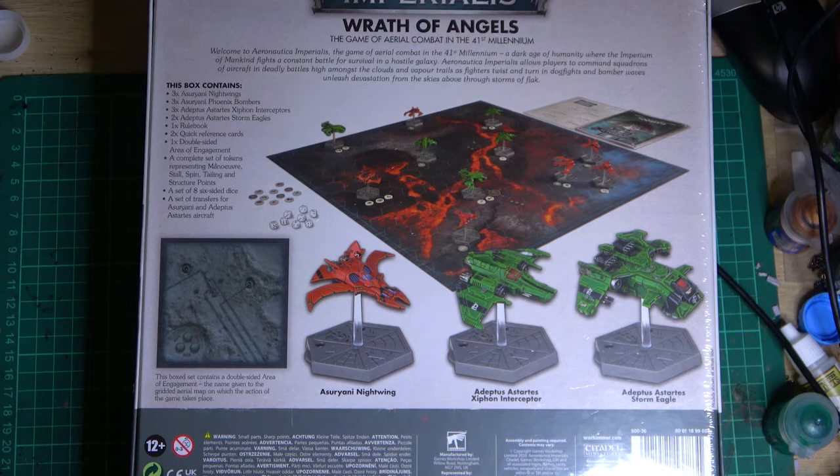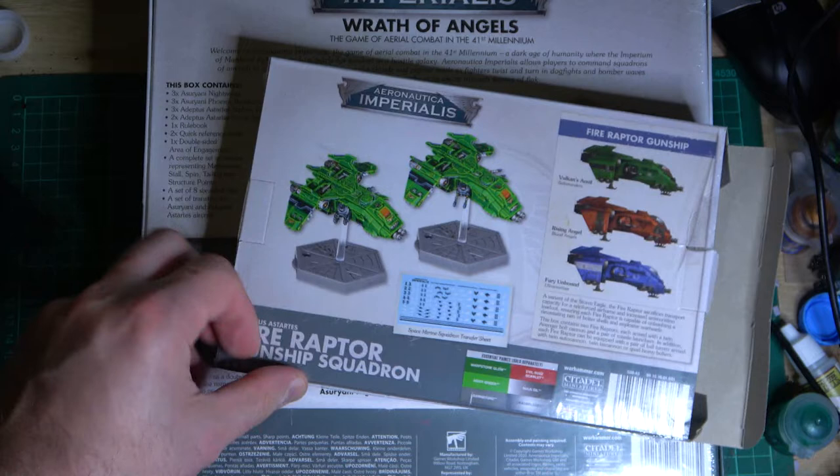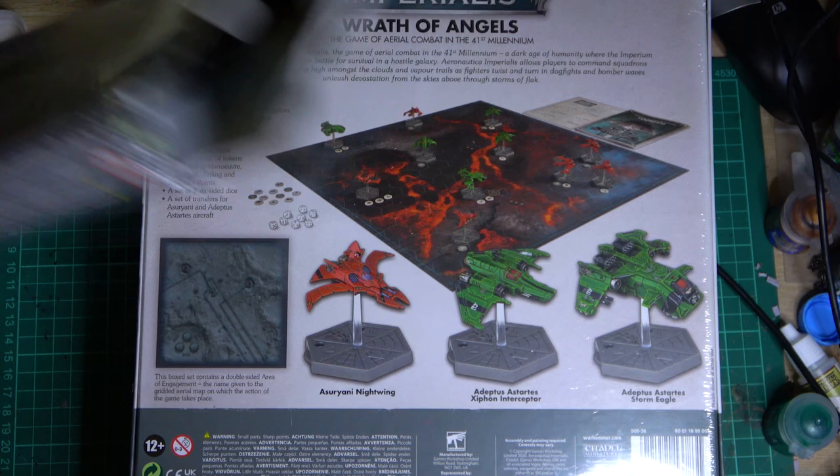You can see an example of what you get on the back of the box. There's your Storm Eagle — not to be confused with the Fire Raptors. The Fire Raptor is another video on the channel which I just did. If you want to see the Fire Raptor unboxing you can check out that other video — I'll put a link below in the comments.